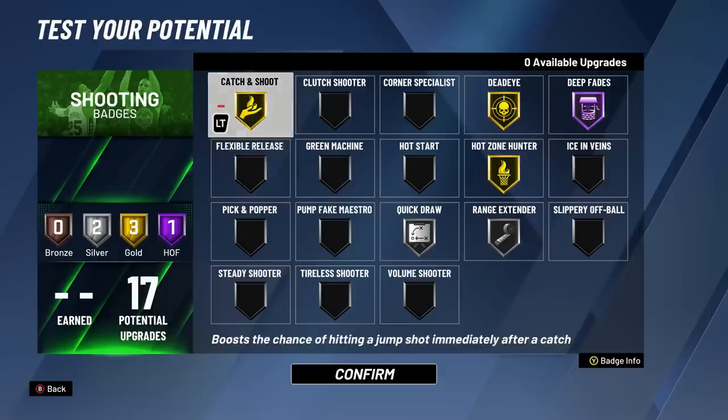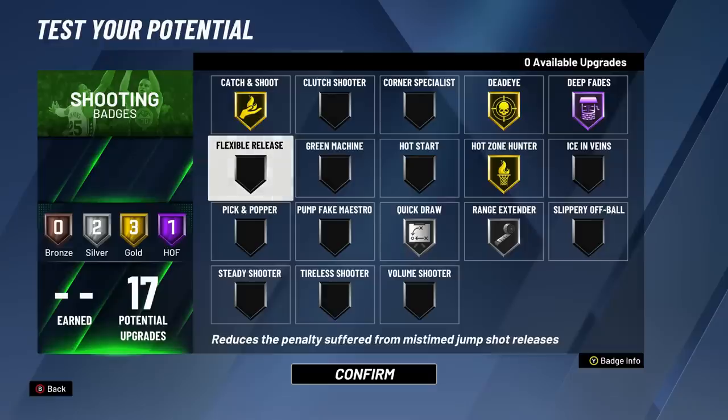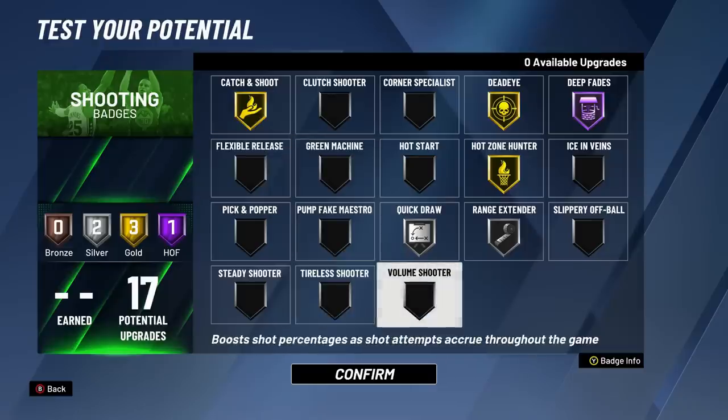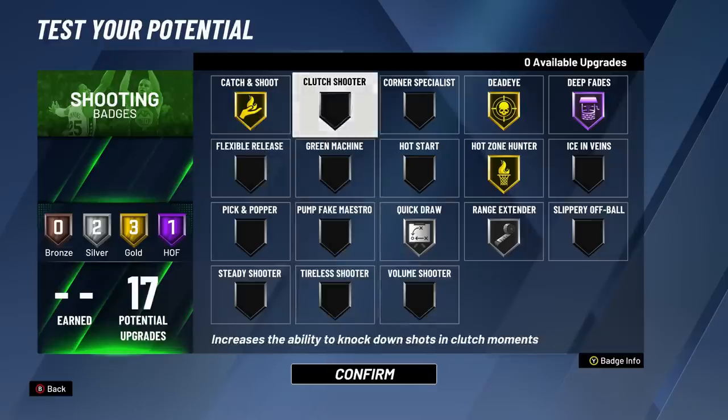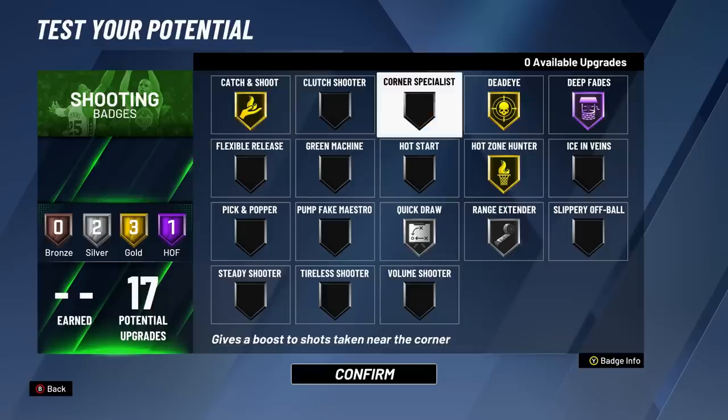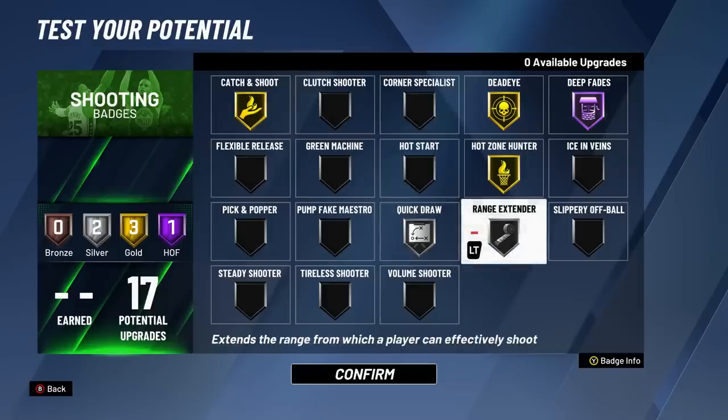Catch and shoot - if you're playing ones, this is not a badge worth throwing on. Instead I'd get something like green machine or flexible release, tireless shooter, or volume shooter for ones. But I'm looking at my build for mostly Pro-Am, twos, and ones - the whole nine yards. So catch and shoot is gonna be critical when playing twos, helping you make jump shots after catching. I know we're sitting in the mid-60s for jump shot rating, but with these different badges it's gonna help us out a lot.